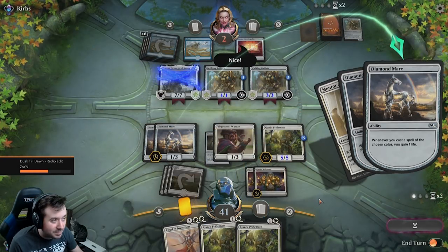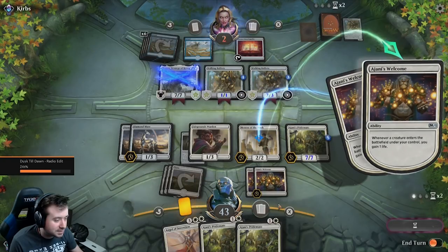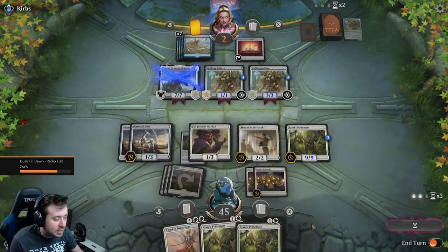Thing's about to go off. Nice, he says. Just take all the actions. And here comes one more proc. This game needs to process these procs quicker. One more creature we can bring out, we're good. If only you could have trampled to your little counter guy — yeah, that'd be nice.